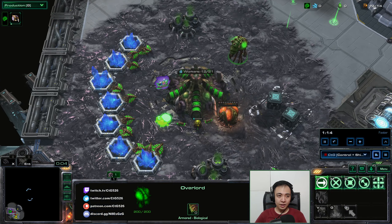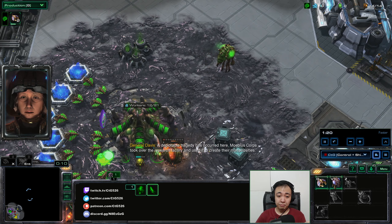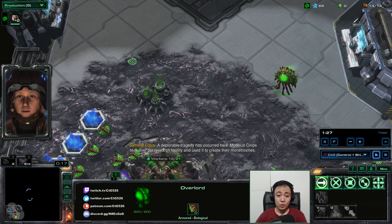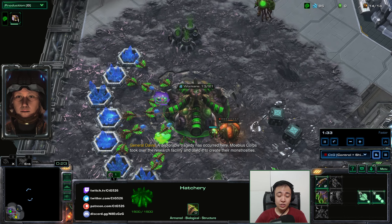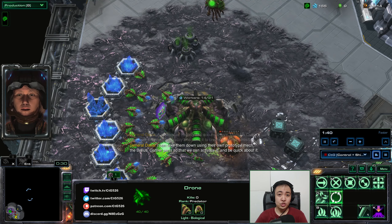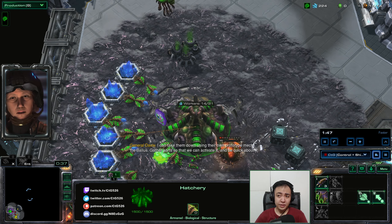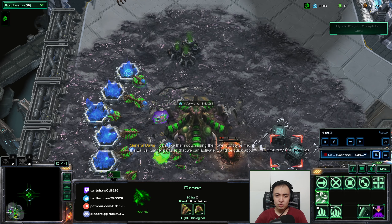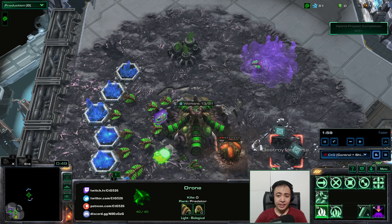I've decided to play this without recording and then record from the replay instead, so I can focus on what to talk about and not have to think about how to play. The idea here is to get really greedy as Kerrigan. Your hero is strong enough to sustain your game for the first few minutes, so while you are powering up your economy, we will just use Kerrigan to take care of most of the early game. And that is usually enough.